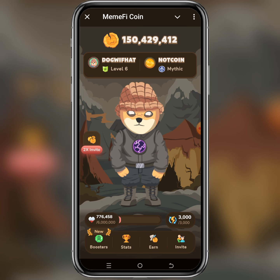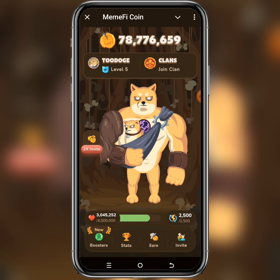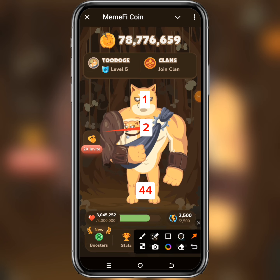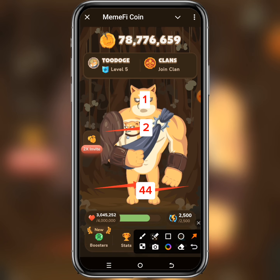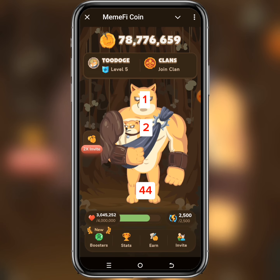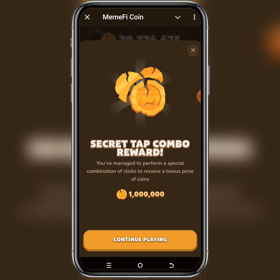Now let's move to level 5. The code is also 2-4-4-1. For level 5, the 2 is the chest — tap the chest first. Then double tap on the legs for the 4-4, then tap on the head for the 1, and you're done. Please follow these simple steps and you'll be able to claim your free Memify coins. You might get it in your first trial.